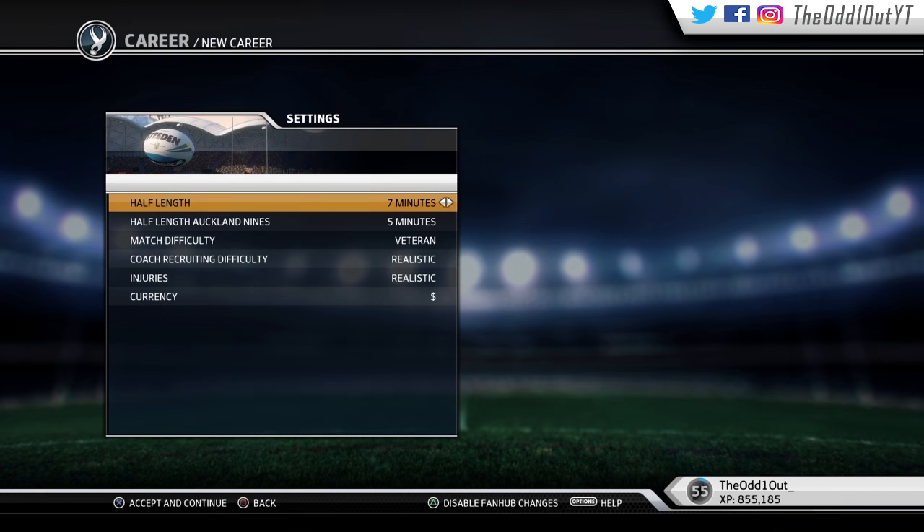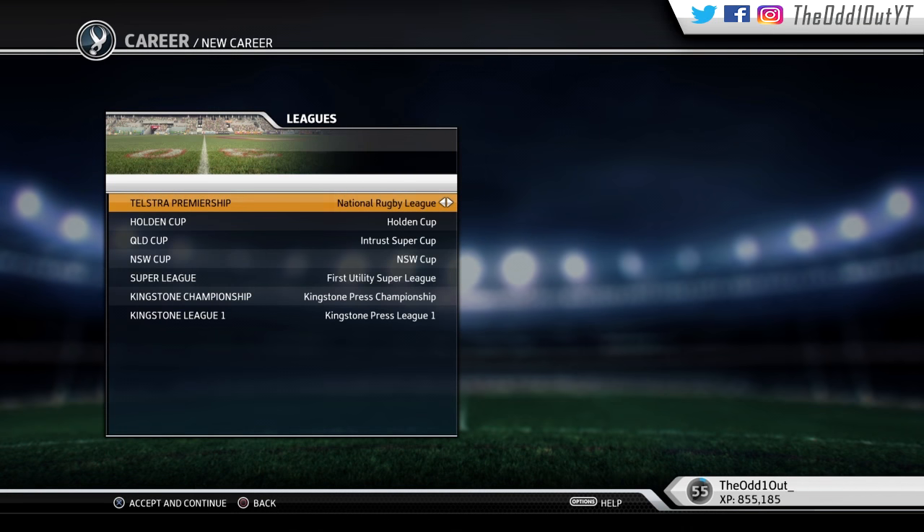Head over to Career Mode when you're done, start up a new career, and when you get to the league screen just press left or right and it'll be your new league that you created with the updated rosters. And yeah, that's pretty much it.